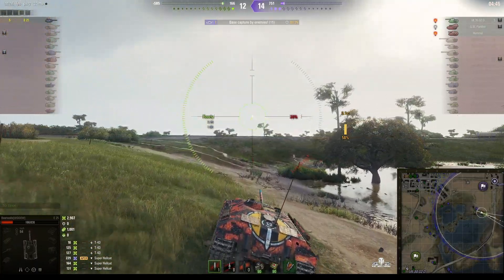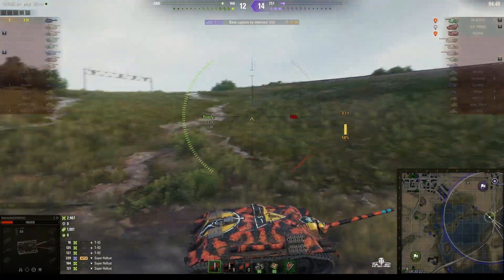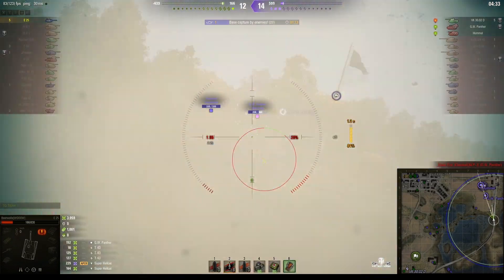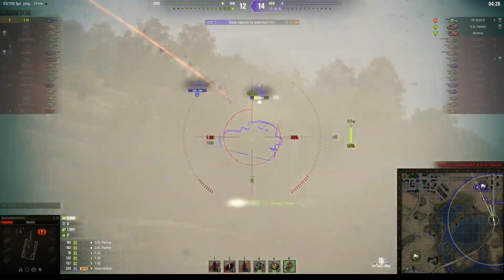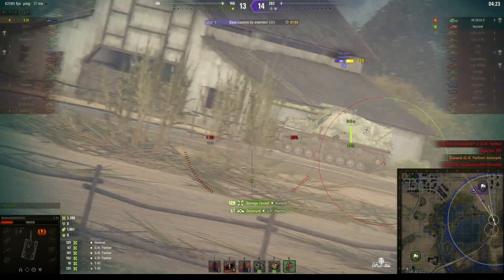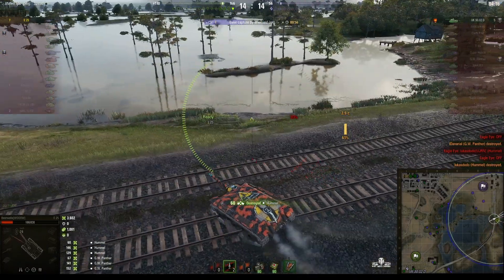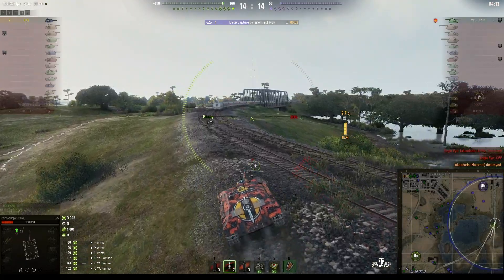Beer Waller has decided to outflank the enemy and get around behind the arty. He's also wondering if the GW Panther has already moved. There they are — they're both on the move. First shot — got him in the hit but didn't kill him. The GW fired on the move — he's gone. Hummel gets hit — one shot to kill, and he gets them. So he's killed both arties — Pascucci's medal for Beer Waller. But now he's got to get back to the cap as quickly as he can.